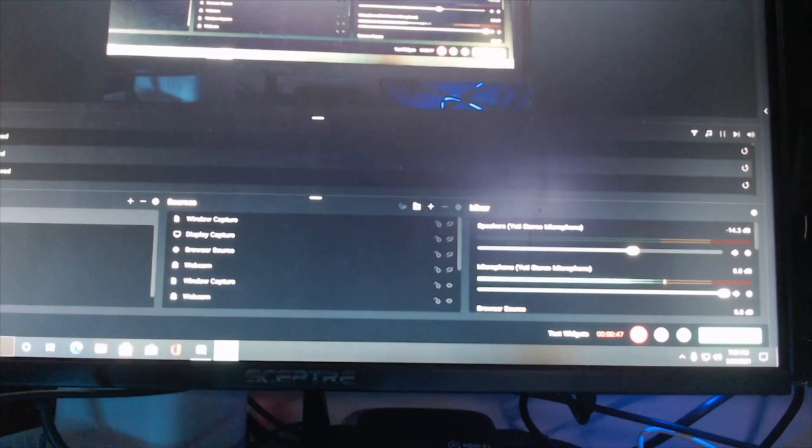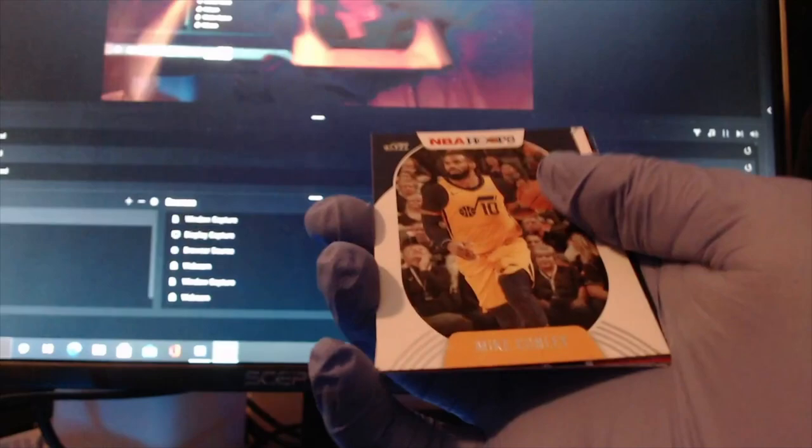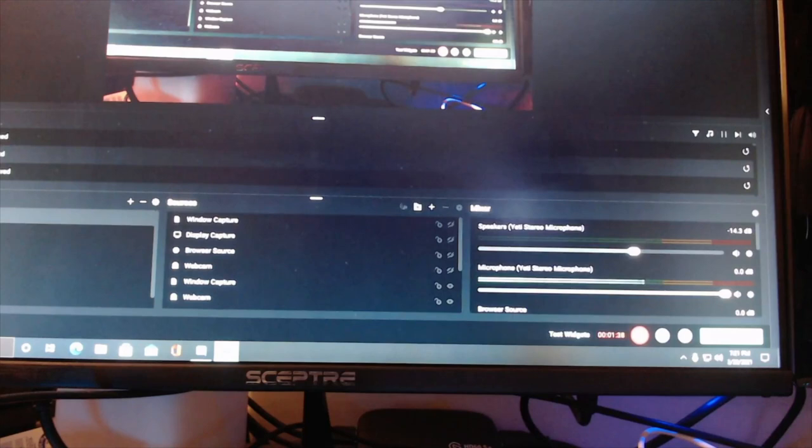Starting off with the first pack: we got an Austin Rivers base card, a Kristaps Porzingis base card, and a JJ Redick base card. Mike Conley base, and a Nikola Jokic base. And we got a Lights Camera Action Trae Young — that's actually a pretty cool pull right there. I don't think it's going for too much, but it's actually really cool. For our rookies we got Aaron Neesmith and Obi Toppin. Not a bad first pack at all — going to sleeve that Trae Young up.